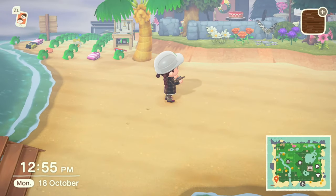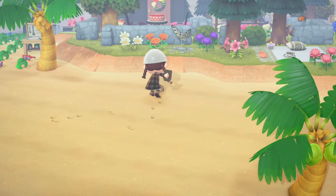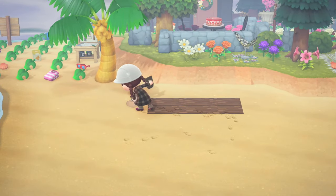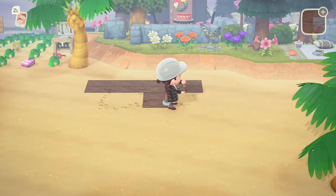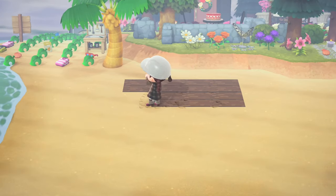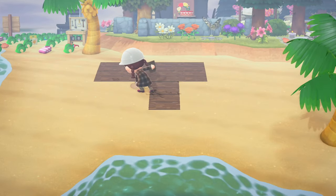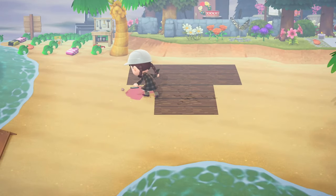We are getting ready for one very important character and that is Cap'n. We are going to be creating the best dock, pier, waiting area, ticket booth and just general Cap'n area for when he starts to come to the island to take us to the new mystery islands. We are also going to be building a fish market on this corner of the beach as well, which I think will tie in really nicely.